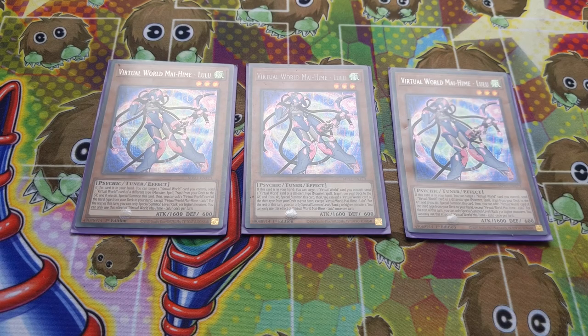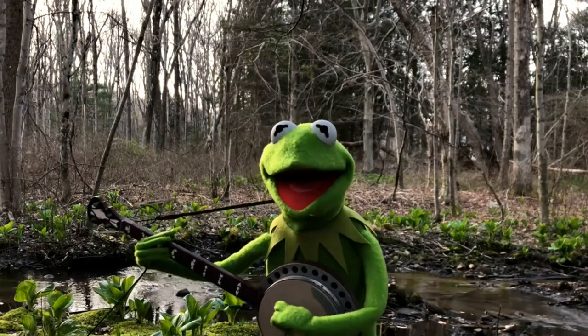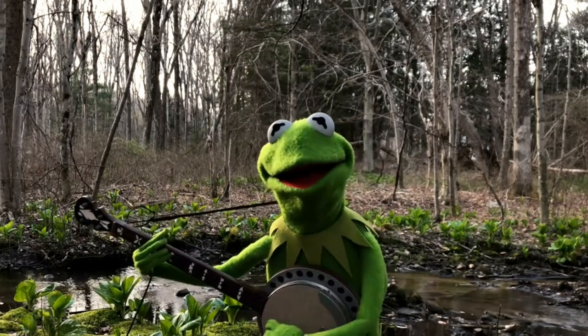Virtual World Hime Lulu. This is one of your starter cards in Virtual Soul. This card is really quite free — it means you can do silly things for no reason. It's one of your freest cards in Virtual Soul, as you can special summon it, and it's one of your key cards.